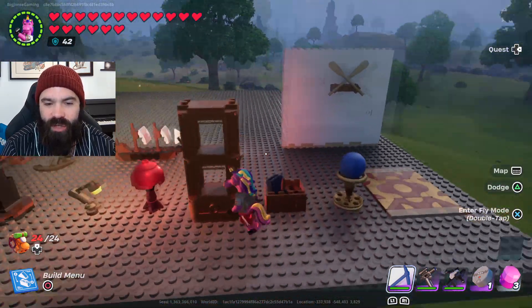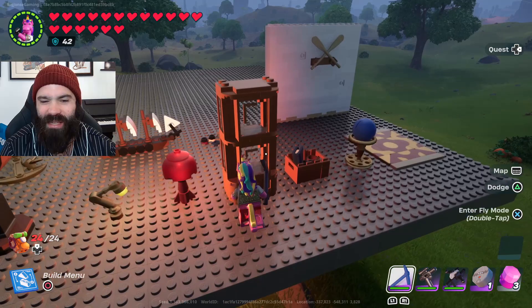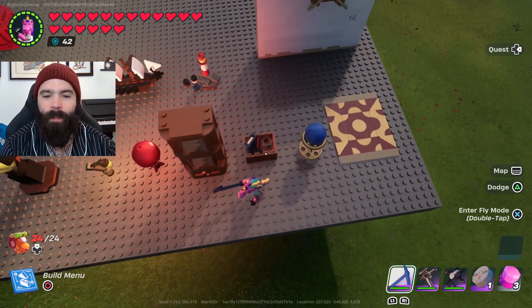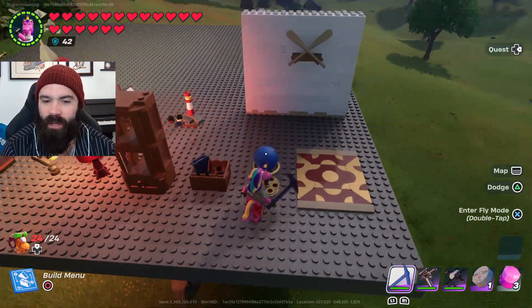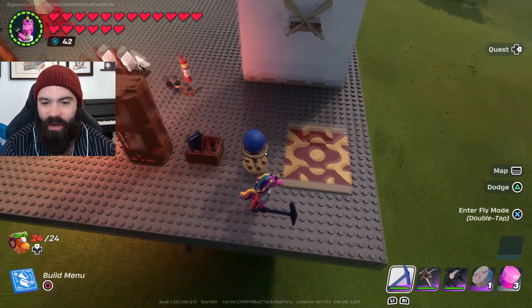We've got some kind of shelving unit — not particularly exciting, we've got tons of those in Lego Fortnite already. There's also a storage container with what looks like a book and maybe a bucket, but you can't actually use it for storage; it's just for show. Then there's a globe, though it's the world's most basic globe — it doesn't even have images of the world on it, just a blue ball on top of a stand, but it's not a bad decor item.